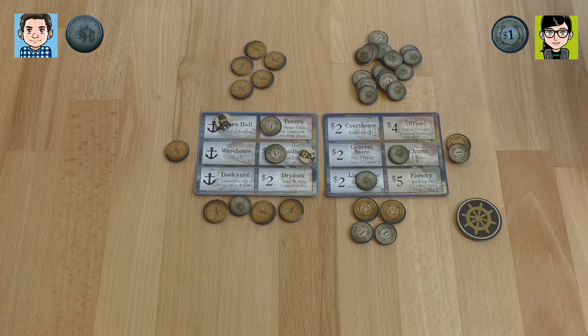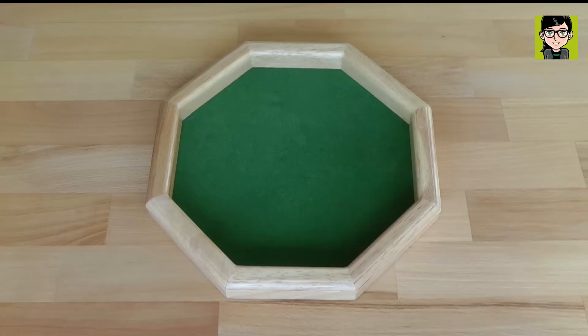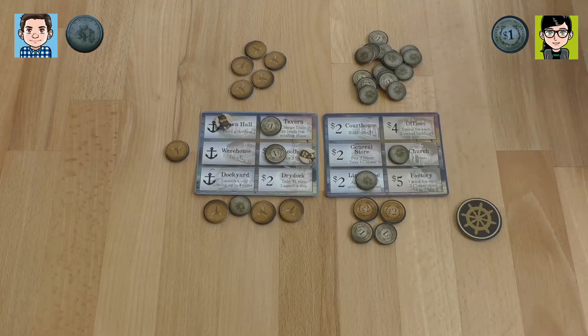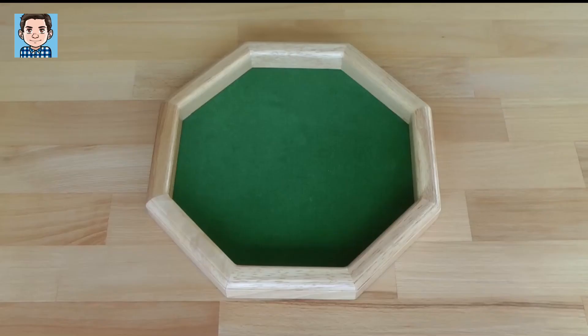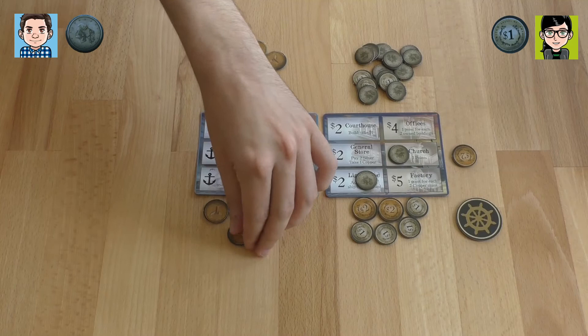I'm starting whaling again. Maybe I'm able to get a copper again. I can now get a bowhead whale if I'm lucky. I'm going to use a silver head to get a silver, and then I keep some copper. Now I need to get the copper head. I take this off the ship and get another copper. I'm sorry that I'm right now quite lucky.